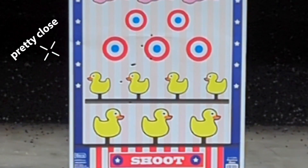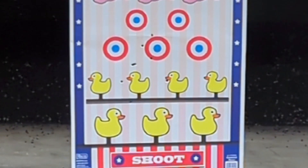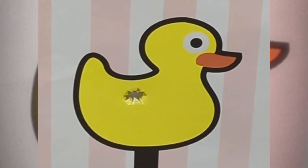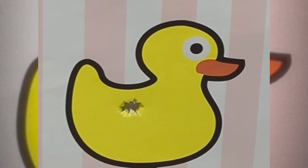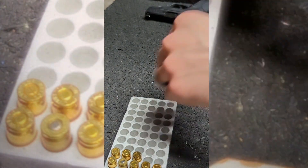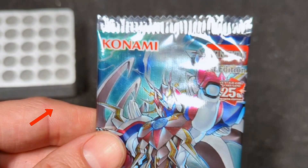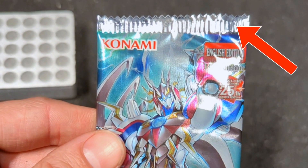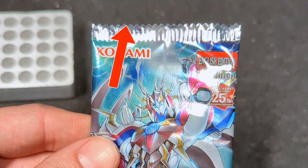Pretty close. Solid warm-up. Now let's get to the reason why we're here. To make sure I don't damage the cards inside, I'm aiming for this thin strip of foil here at the top. If I miss this and hit too close to the pack, I could be looking at Troll and Toad near Mint.